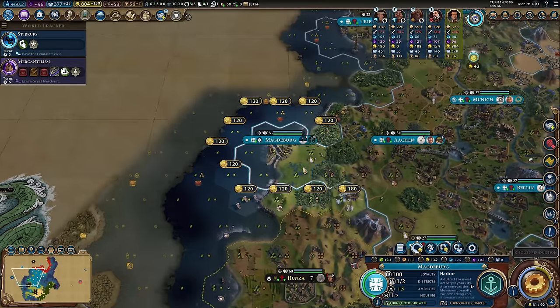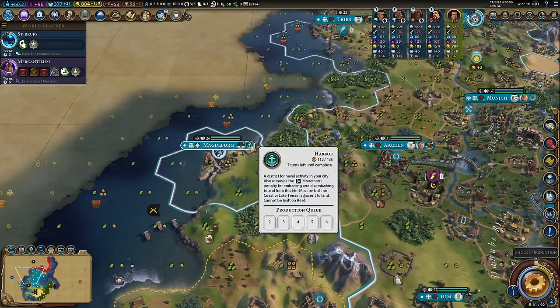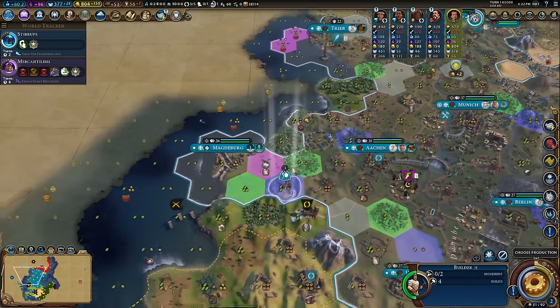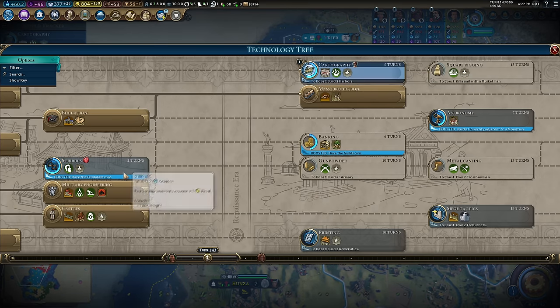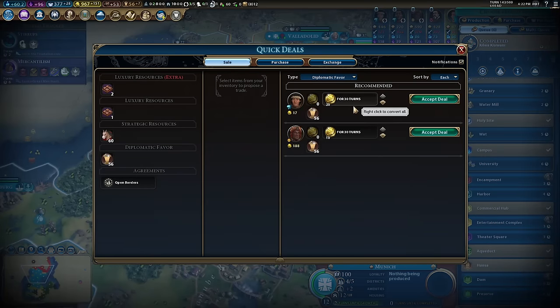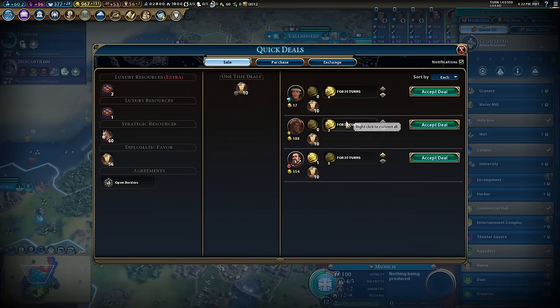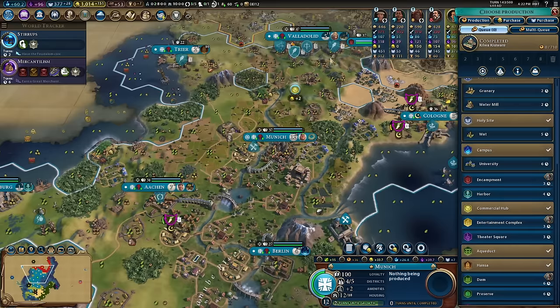I'll save this envoy for a second until I know whether the AI will let me keep these city-states — if not, I'll just steal them back. Almost got this harbor through — then cartography, then square rigging, and industrialization. Still selling gold and diplo favor; selling a little to Zulu for actual gold in the bank. Munich gets a university — a bunch more science.